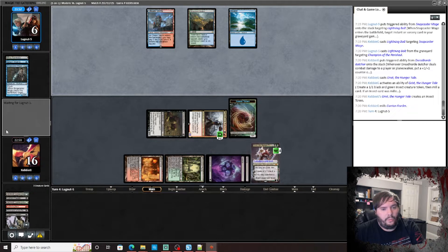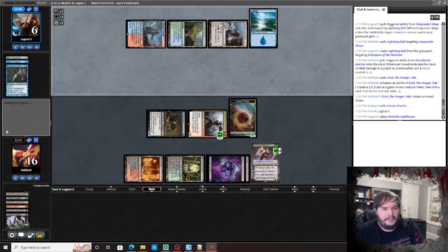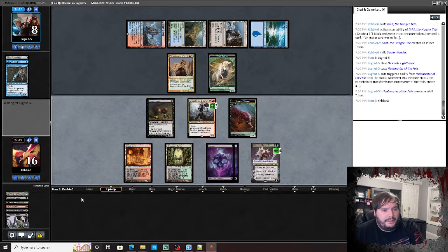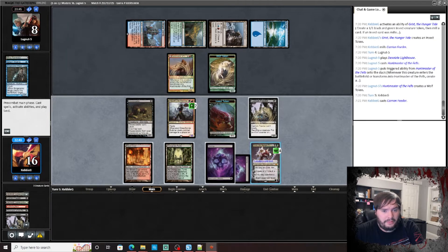We are presenting lethal on board. What do you gotta say about a Grist opponent? Huntmaster of the Fells — interesting. Carrion Feeder. Okay, that's reasonable.